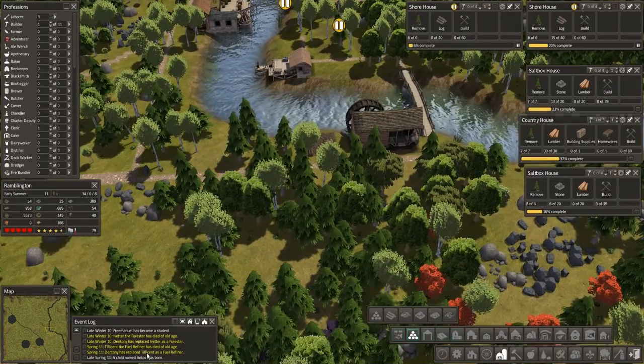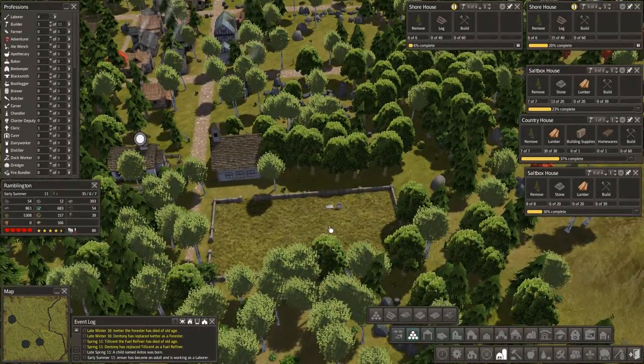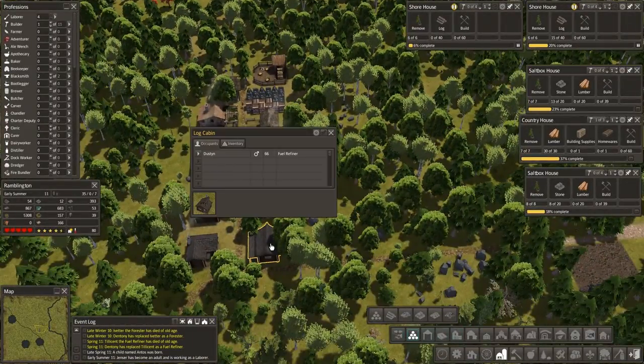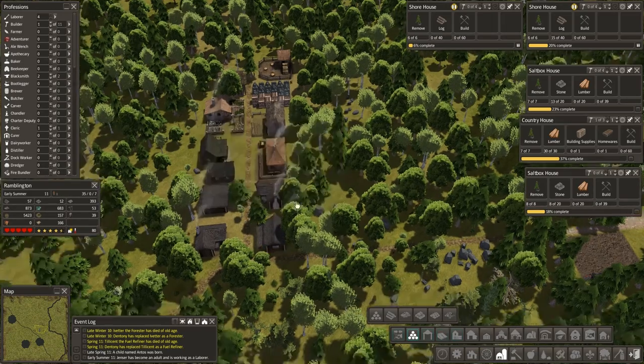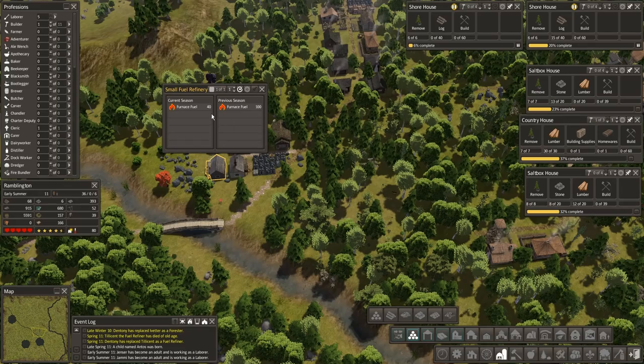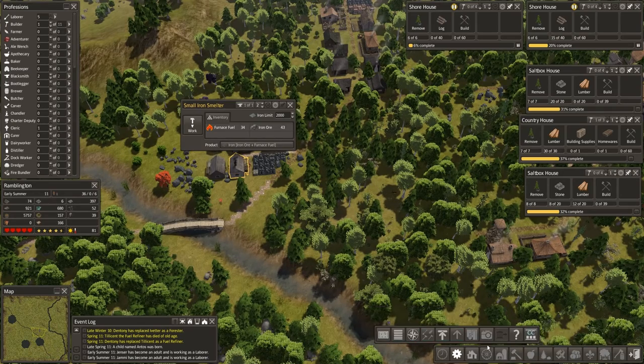We've lost our third — a second one in the graveyard. And looking for Dustin when he goes — fuel refiner. So he works down here. Dustin is running this one. Good quantities for what we need. We've got plenty in storage.